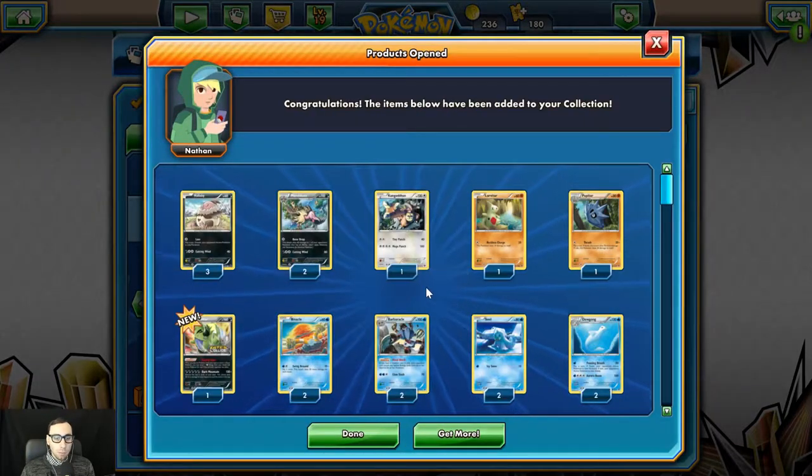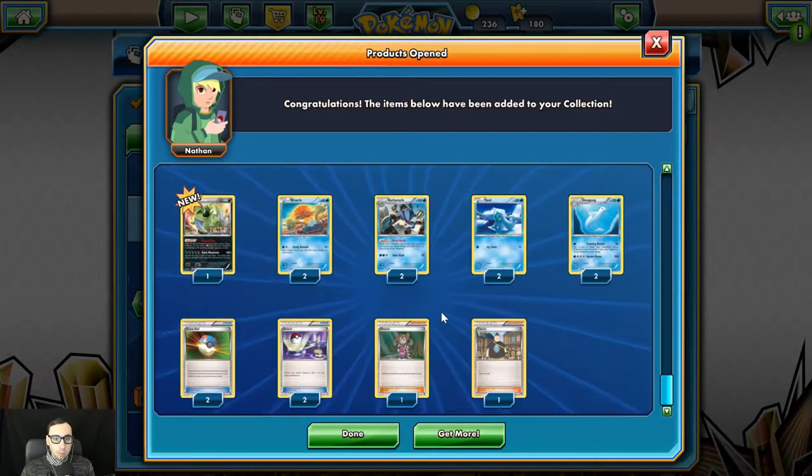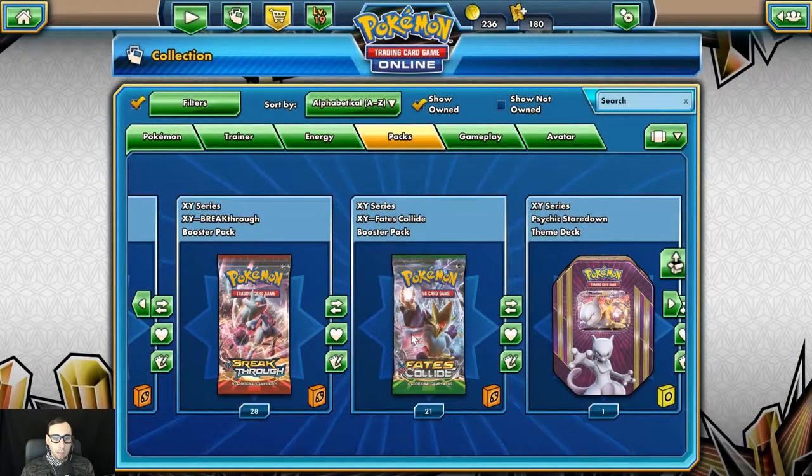And open up this little pre-release here for Fates Collide. We get the Tyranitar — pretty cool there as well. Not bad.